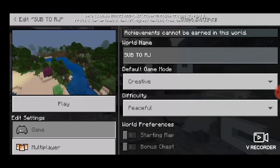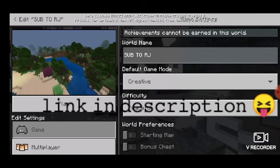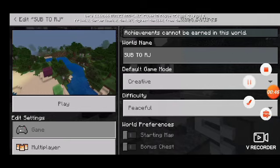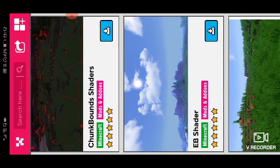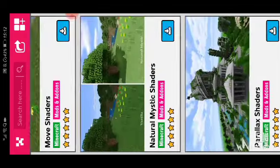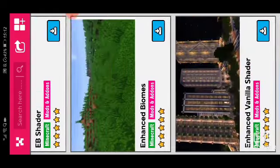To get Minecraft brighter, you're going to have to download this app — the app will be down in the description. It works on any version: Pocket Edition, Bedrock Edition, everything. Then you're gonna choose and pick one of the bright packs.